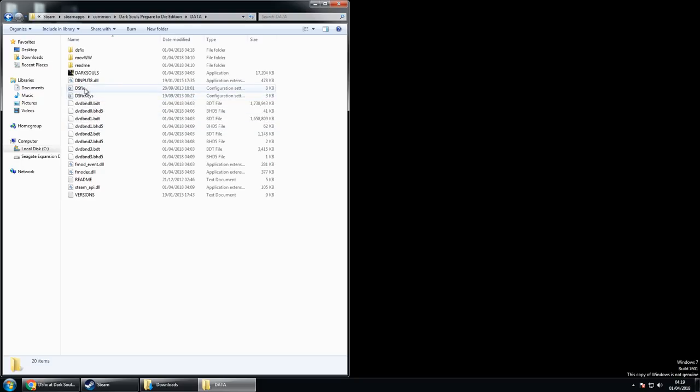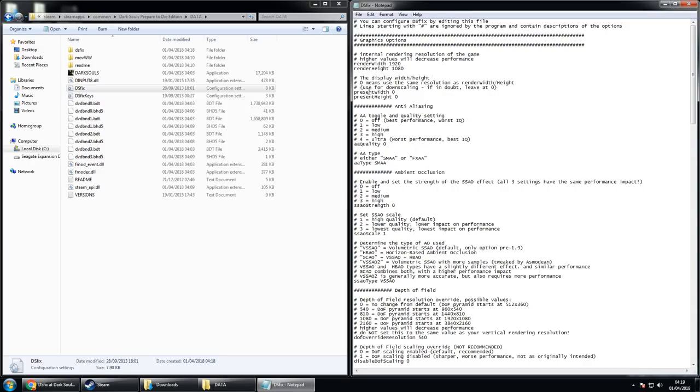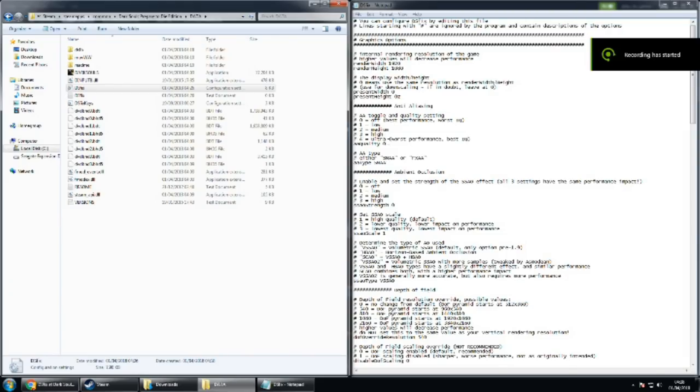There's a little caveat: there's a text file that we need to edit in order to set up DSFix. For the graphics options, starting with resolution — if you have a 1080p screen, just keep it as is. But if you have a beefy machine, you can set the internal resolution to 2K or 4K and set the display resolution to your monitor's resolution, and it will downsample the graphics to make it smoother.